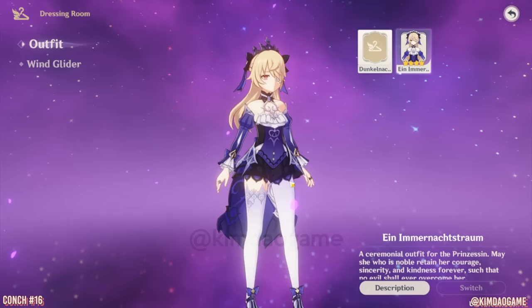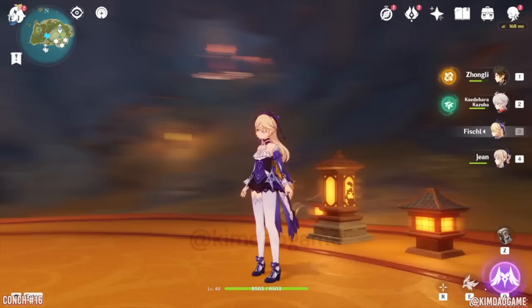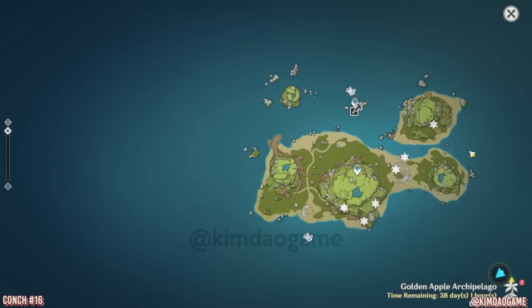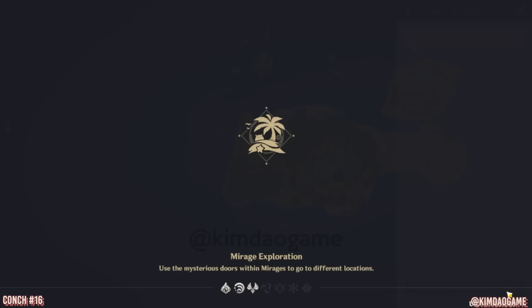Hey guys, it's Kim here. Welcome back to my gaming channel. In this video, I'm going to show you guys how to unlock Fischl's outfit. We need conch number 16, so I'm going to show you guys how to get to it because it's a little confusing. To access the conch, you need to finish the quest first, which will be my next video. I have a full guide coming up.